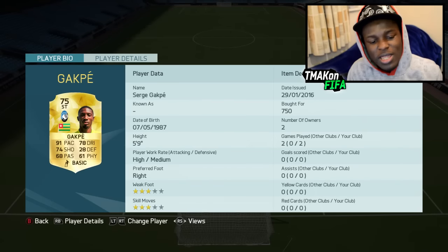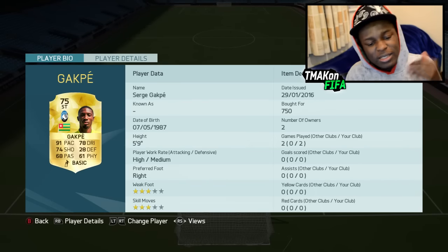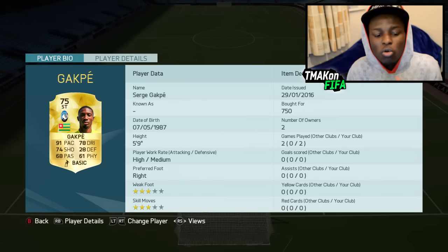Hey guys, CMAX signing in, hope you guys are having a great day. Today we're gonna be trying out a new transfer player in a team that looks pretty OP. That player is Gaprez — as you can see on the screen he's got 91 pace, 78 dribbling, 74 shooting, decent stats all round.